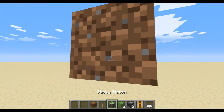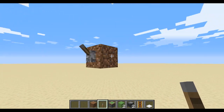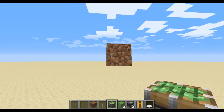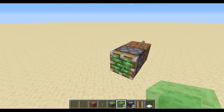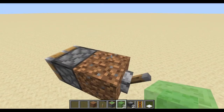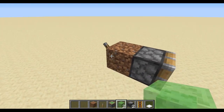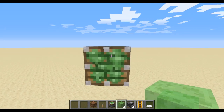So the first thing you want to do is set out where you need your lever to be. After that, you would like your sticky piston to be behind that block. So you place your block up here, your lever behind that block, and then on the other side you place a sticky piston like so.